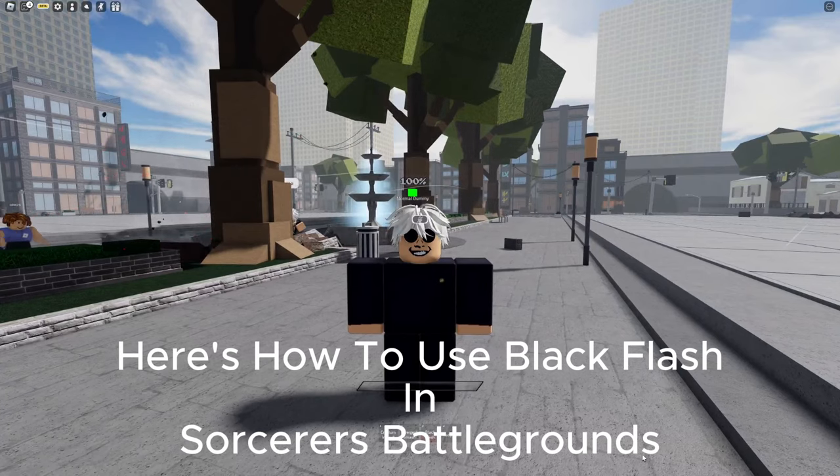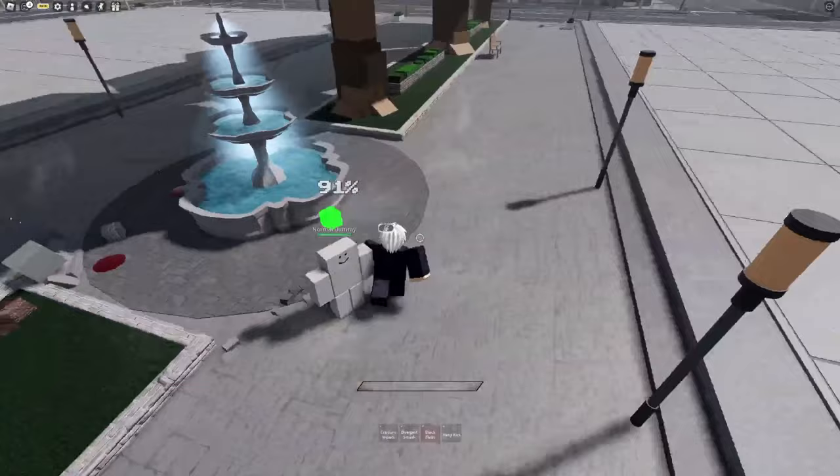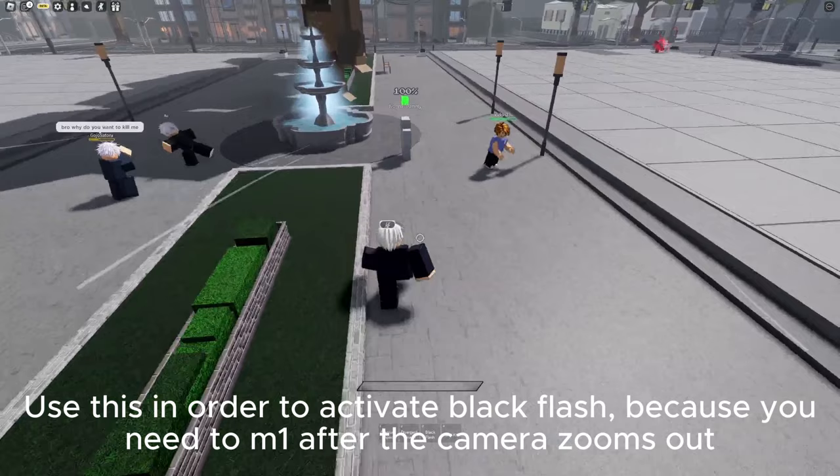Here's how to use Black Flash in Sorcerer's Battlegrounds. When you activate the move, the camera zooms in then out. Use this to activate Black Flash, because you'll need to M1 after the camera zooms out.